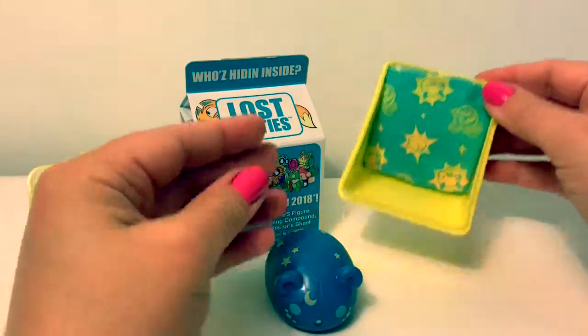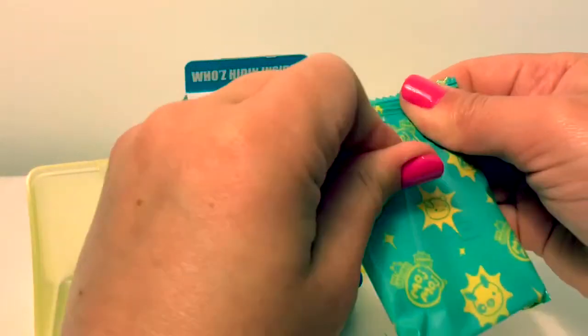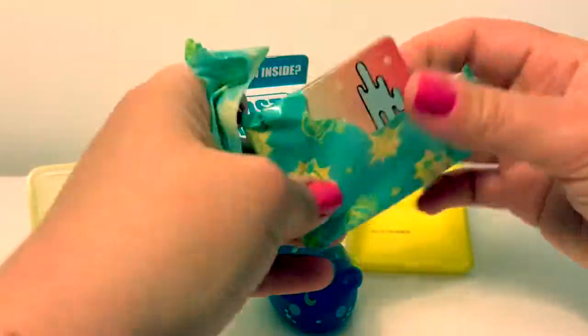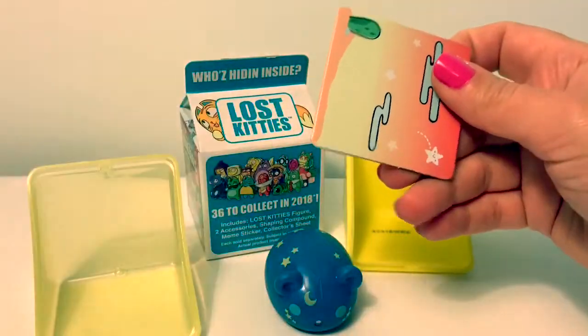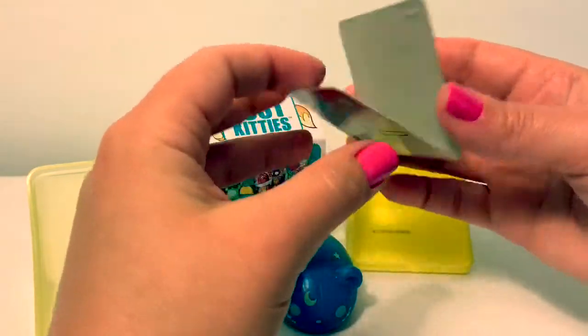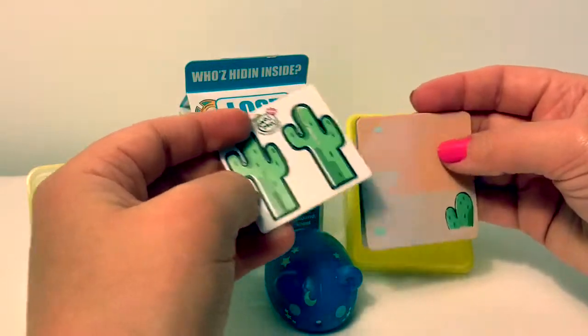Now let's see what's inside this other surprise bag. This is the background, and this is a cactus we can make.